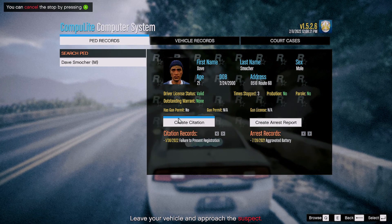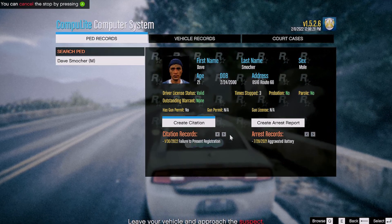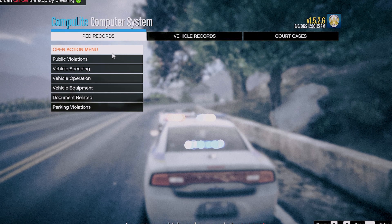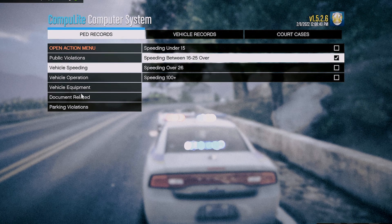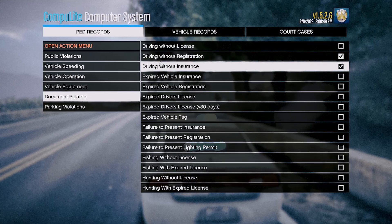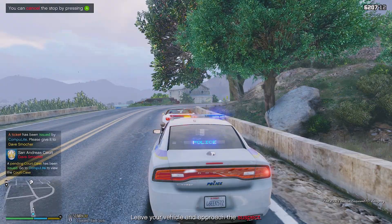Let me run his name just to see if his license is good. Looks like driver's license is valid. Stopped three times before, and has been arrested — last year, aggravated battery. So we're going to give him a bunch of tickets: one for speeding, one for driving without insurance, and one for driving without registration. Technically we could arrest him for not having insurance too.